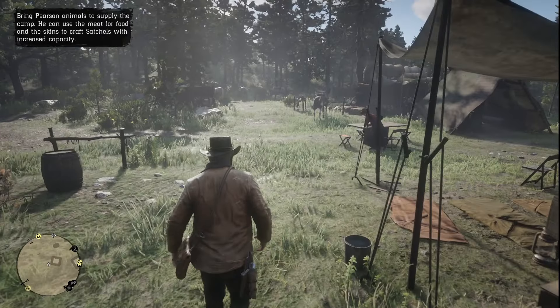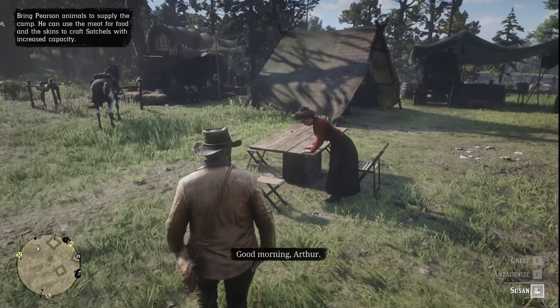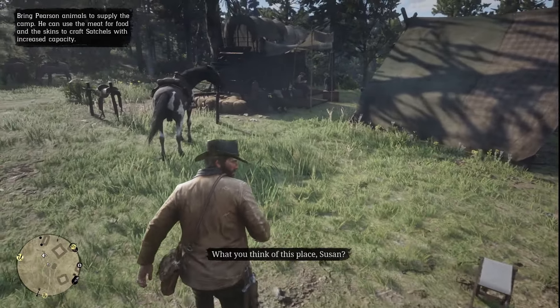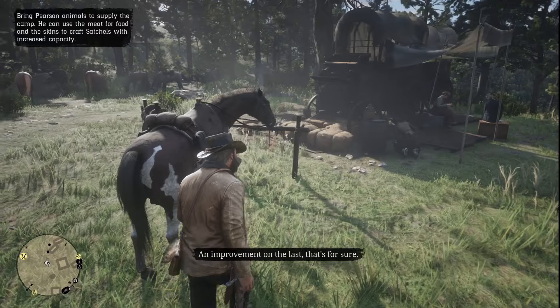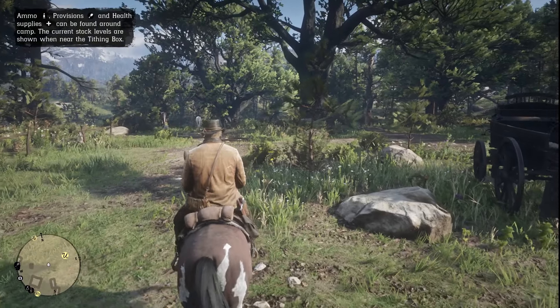First and foremost, the key to finding the Western Bull Moose is timing. The best chance to find this beast is right after you step into Chapter 2. If you have a save file at the beginning of Chapter 2, you're already halfway there.